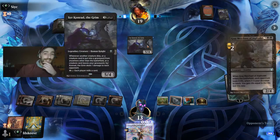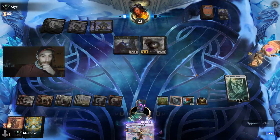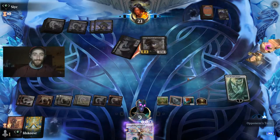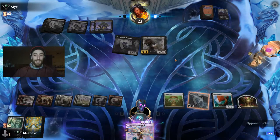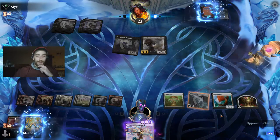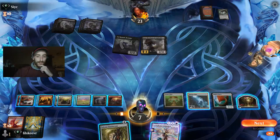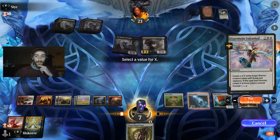Why is this a five-drop? I'm a fool. Good for him. Here's another Sir Conrad — so this is topdeck city USA. We have five, seven, ten, twelve, fourteen mana — so X can be six. Let's try seven and watch it decline. Yeah, that declines, so six is going to work.